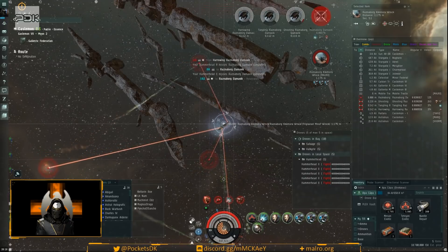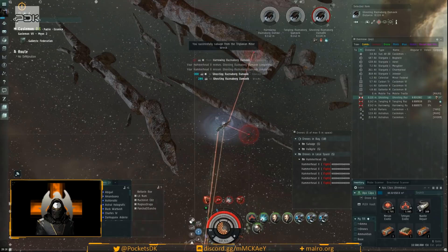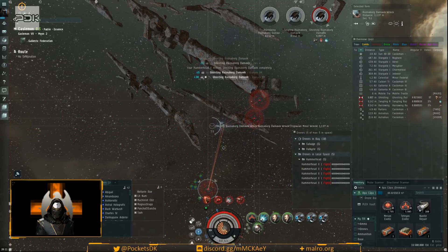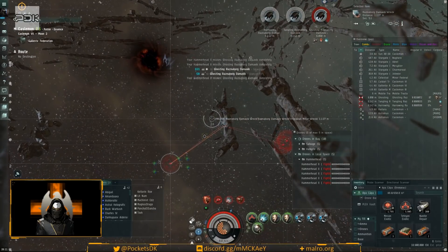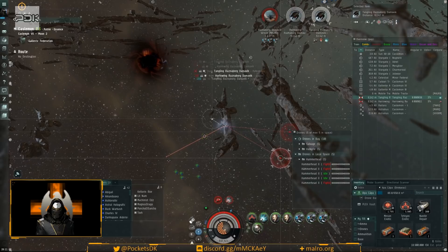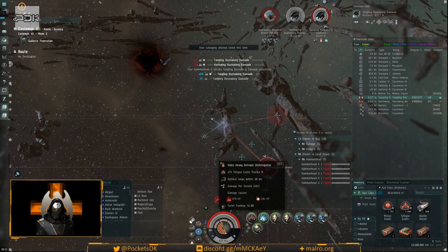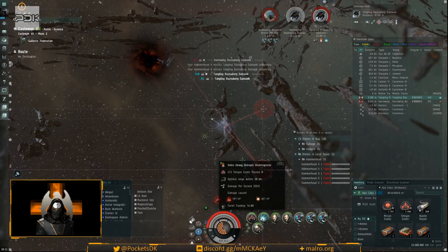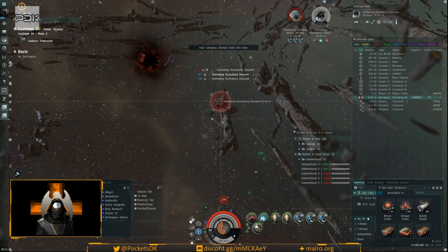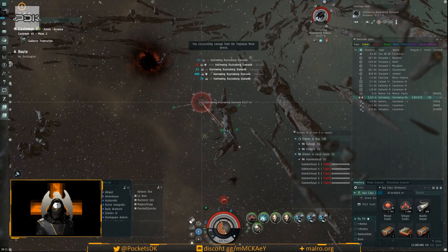The strategy is to trust the tank and apply as much consistent DPS as possible. You don't have to be super efficient on repping — it pretty much handles itself as we go. With the web applied you can see the targets dying faster — hitting almost 288 DPS already, getting much closer to our actual damage output. Slowing the enemies down makes a huge difference in applied damage.